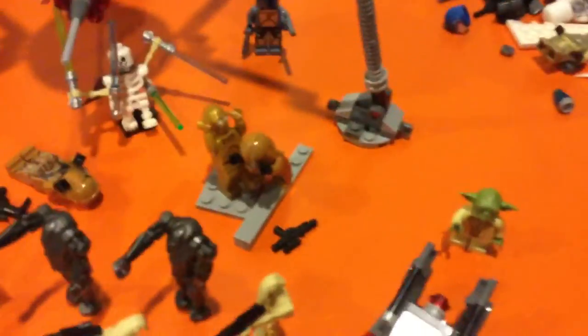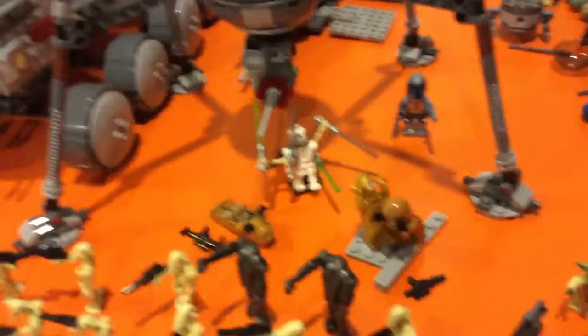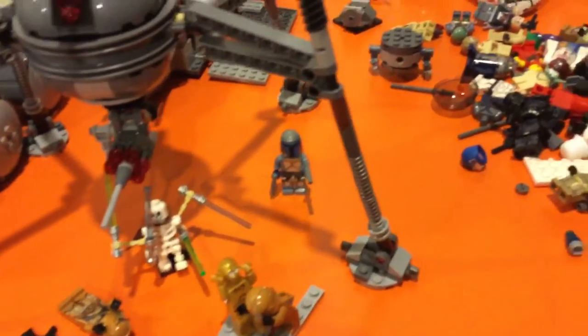The second funniest part is this: General Grievous is chasing C-3PO around the area. He tripped two clones over here and he's tripping one over here. I had to use some base plates to get the modeling. There's Jango Fett back here trying to shoot.